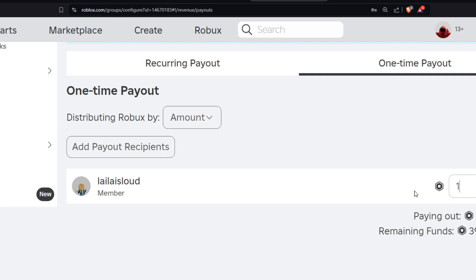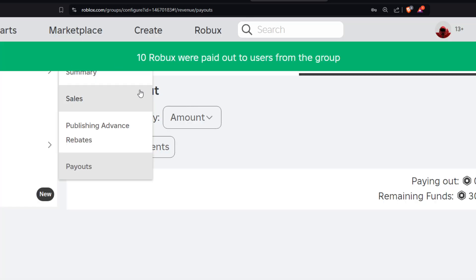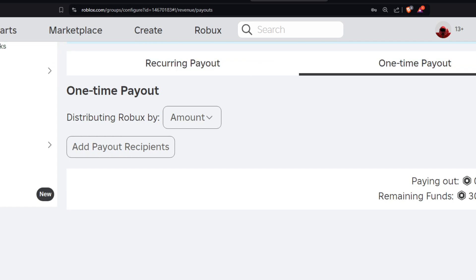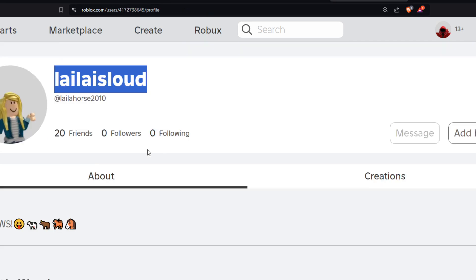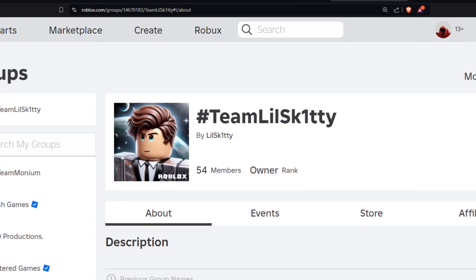Let's type in 10 Robux and distribute this. Two-step verification — let me just go ahead and do that really quickly. 10 Robux has been paid out from the group and has gone to Layla. Make sure you guys do those three simple rules and you could potentially win 10 Robux every single video. It's super easy.